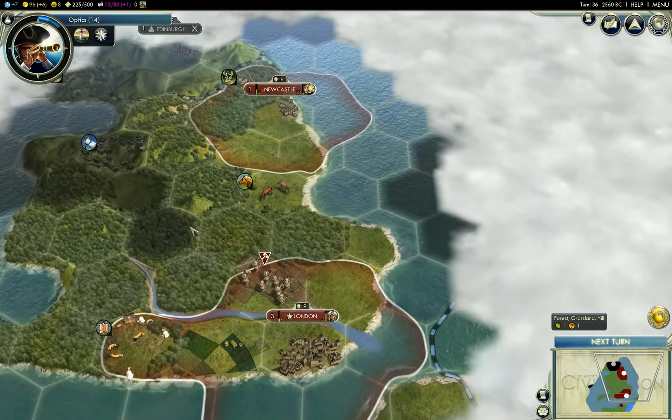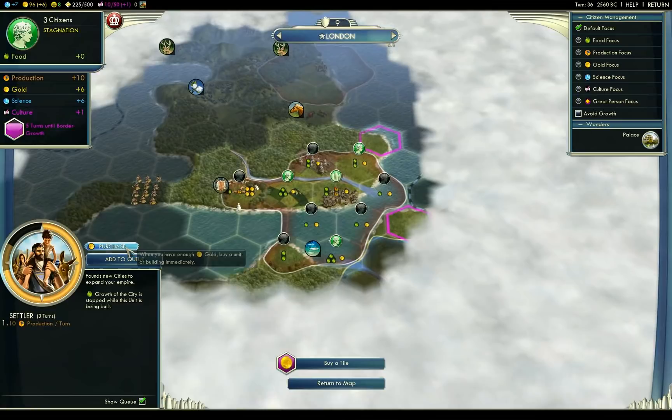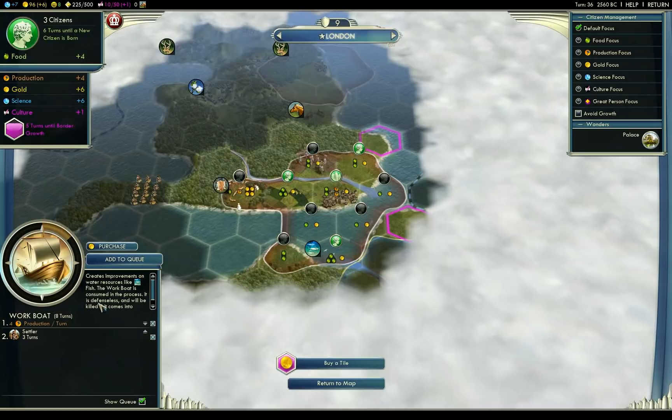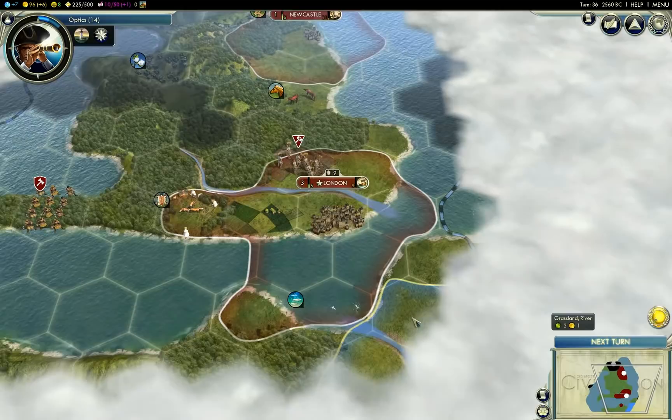Three turns to finish the settler. I'm not feeling quite as rushy with it. Can I purchase a Workboat? No, I can't purchase it. Workboat would take eight turns — I think I like the idea of rushing that out. Plus, I think we're going to get a population pop in six turns. So it's going to delay our next settler by about eight turns, but I think it's fine.